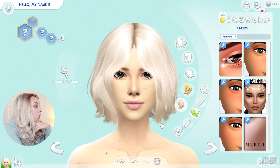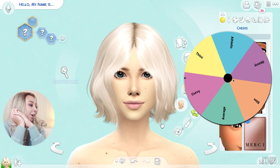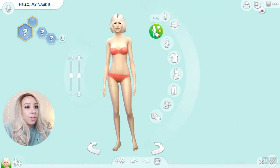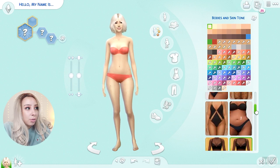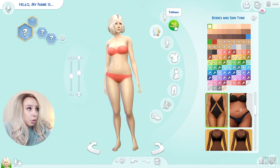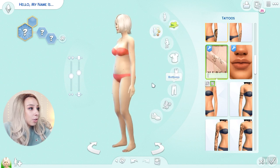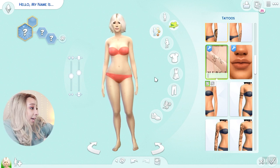Now let's do the body wheel. We got thick, curvy, average, slim, skinny, and athletic as options. We got curvy — beautiful! I have custom content body presets that give you curvie-er sims with hip dips and thigh gaps and all that. Here is my curvy girl! Should we give her tattoos? Oh look how cute that is — I didn't even know I had this! That seems like totally a tattoo she would get. Alright, we're leaving it.